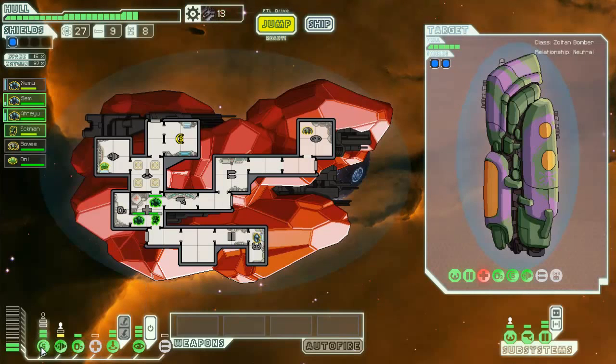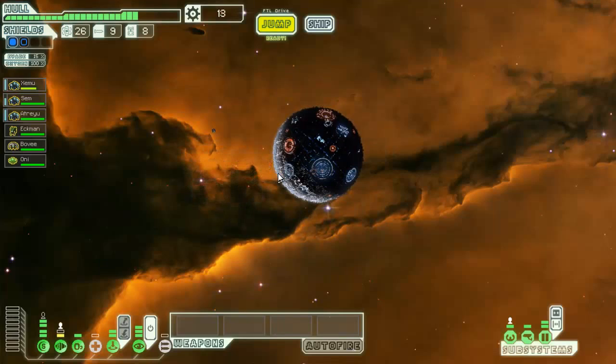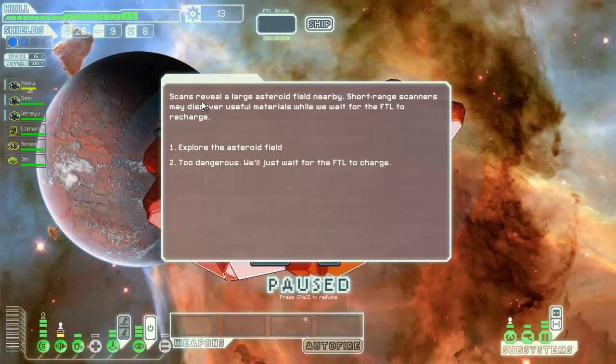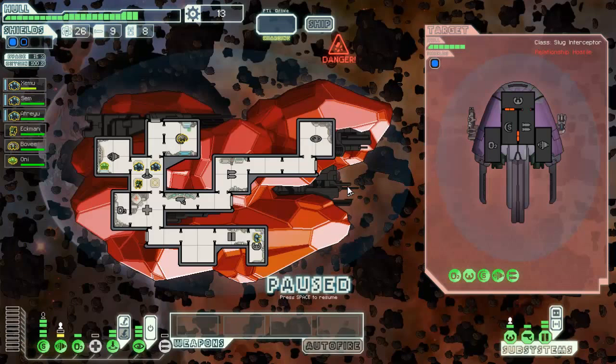We're gonna grab that second level of shields because we can go ahead and power it by doing that. We're just gonna have to cut off oxygen to turn on the med bay, which I'm okay with doing. Hopefully at some point we actually get some weapons. It's gonna be a while until we can even fire them - the energy crisis we're going through. My cat has come to say hello. Let's go ahead and explore the asteroid field.